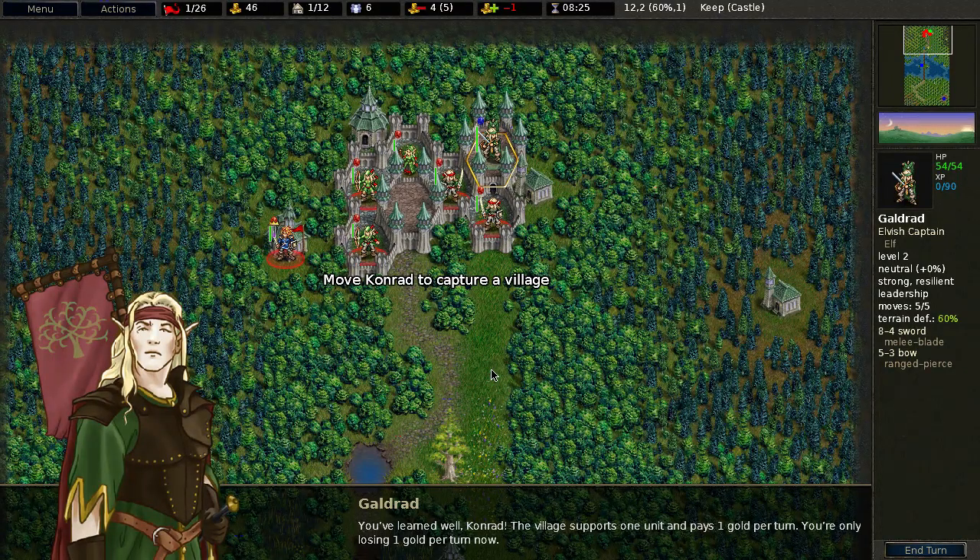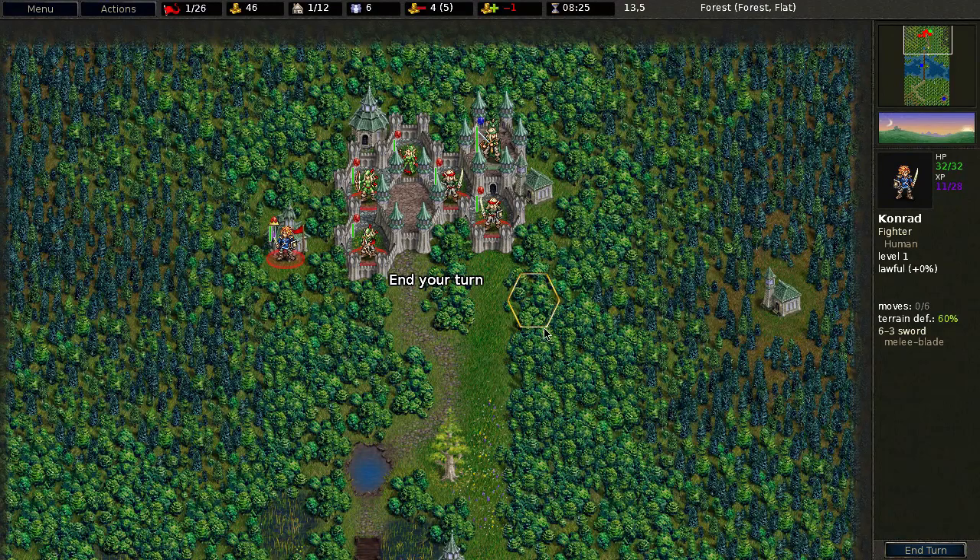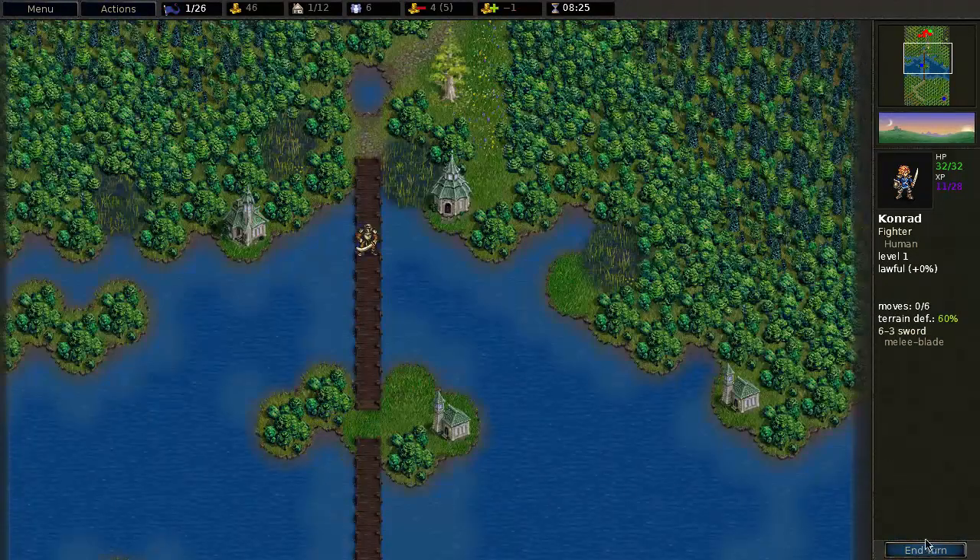You've learned well, Conrad. The village supports one unit and pays one gold per turn — you're only losing one gold per turn now. End your turn.